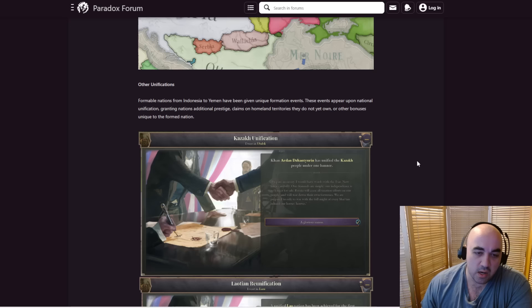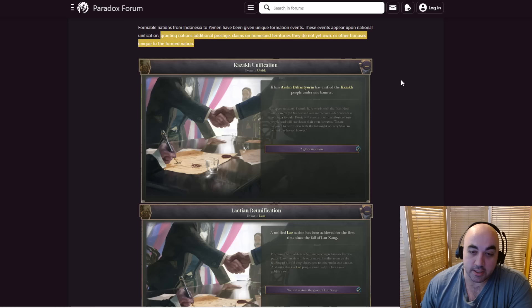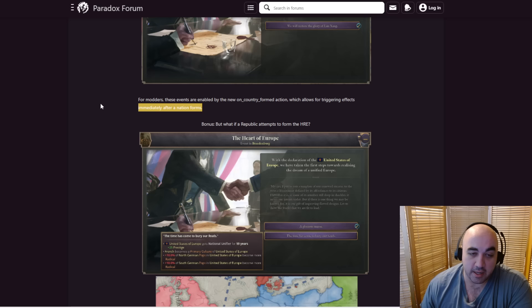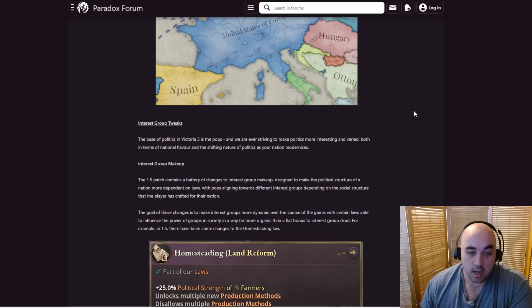Here we see other unifications — formable nations from Indonesia to Yemen have been given unique formation events. These events appear on national unification, granting nations additional prestige, claims on homeland territories they do not yet own, or other bonuses unique to that nation. These events are enabled by a new 'on country form nation' trigger, which allows triggering events immediately after a nation forms. But what if a republic attempts to form the HRE? We do see the United States of Europe — yikes. That's a big thing.